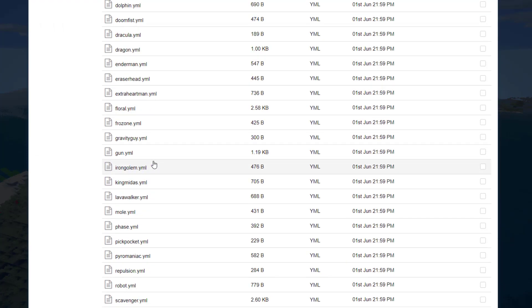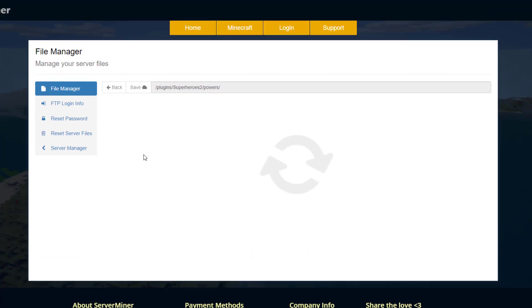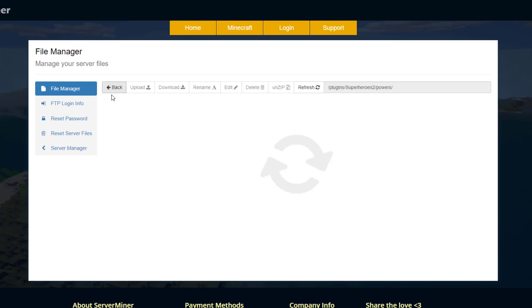If we go into the powers folder we can see there are tons of them — all the ones you could potentially get on the server. If we go into creeper for example, in here we'll see cooldown, fuse, creeper power, stuff like that. So you could tweak a few things in these files if you wanted to change them.